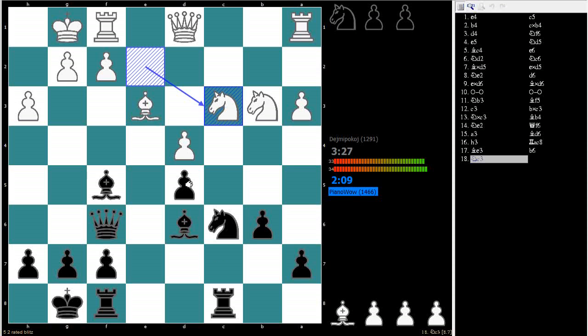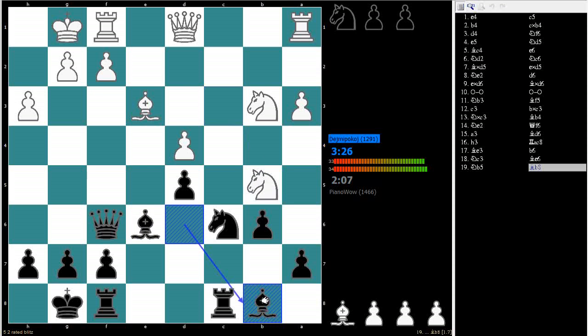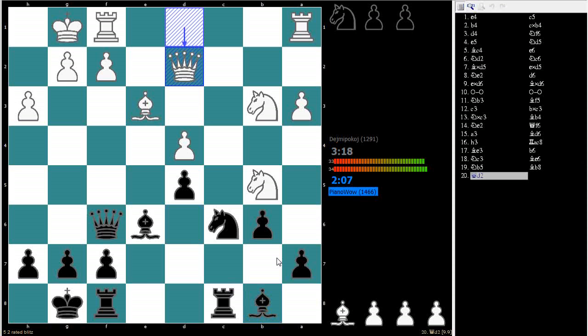He's attacking this pawn again — I said I would defend it with my bishop if I did that. I had to defend the bishop and the pawn — only move. The pawn was covered by my knight anyway. The bishop is just as good on this diagonal from this vantage point — he's not doing too much on this diagonal.